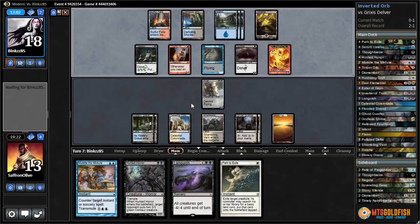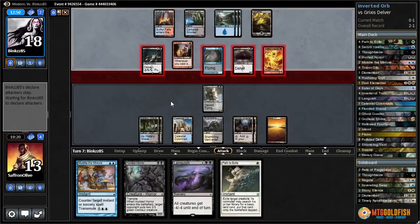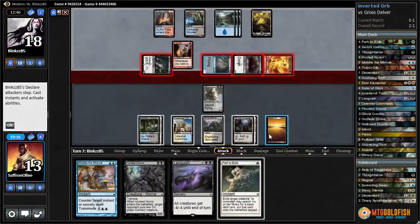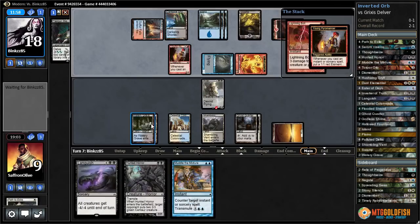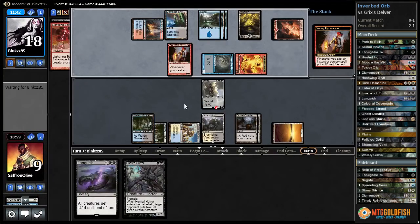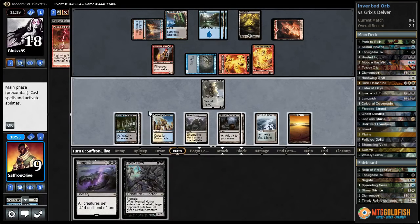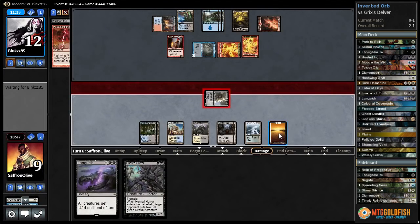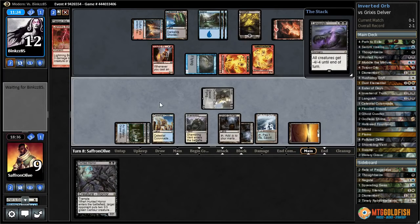Opponent's going to have a Liquid Delver and a Mana Leak. I don't think Mana Leak is relevant if we can get rid of the Angler and the Tasker — that turns on our Languish and then we should be able to win. They attack with Angler, Elemental, Tasker, and Delver — four, five, six, seven, eight. Let's path the Angler then block the Tasker and take a little. There's a Bolt targeting Inverter — we get to Muddle to counter the Bolt. We know they just have Leak left in hand. They get a token off Delta. We get to attack with our Inverter, then Languish away all our opponent's junk and hope the Inverter gets us there.